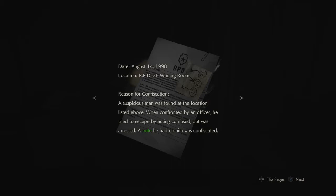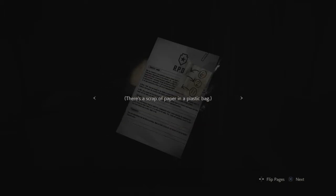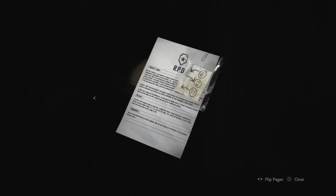Oh shit, okay — what have we got here? Confiscation report! That must be the safe combo for the one in the reception room on the second floor. Six left, two right, eleven left. Location: RPD second floor waiting room. A suspicious man was found there — when confronted he tried to escape but was arrested and a note was confiscated. It's Justin Hansen, age 39, city resident, single, a regular in their jail — a bit of a kleptomaniac. Can't believe he tried to pull a fast one in a police station. Well, that's something.